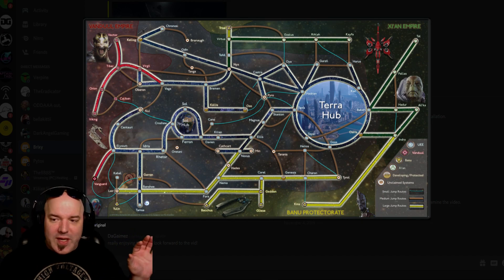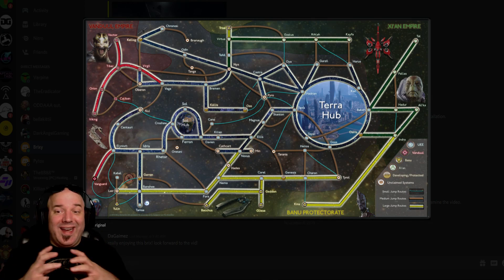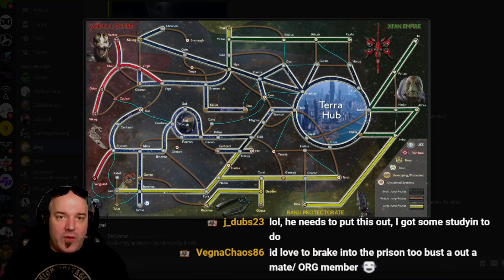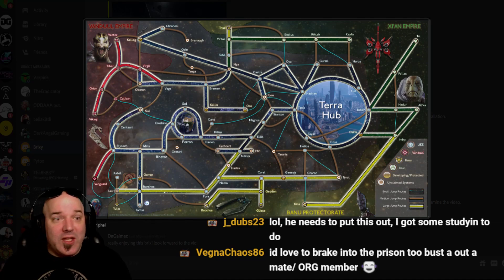Another cool thing about this map is he actually sections out the alien races — you can see the Banu Protectorate, the Xi'an Empire, and the Vanduul Empire. It's very nice. You can also see how big of a hub Terra is and how many different systems connect to Terra, which would explain why Terra has become the number one new Earth. Sol has a few connections as well, but Terra is going to be a large port of sorts as time progresses and systems get released. I predict Terra will be like Jita from EVE.